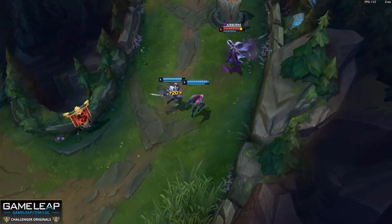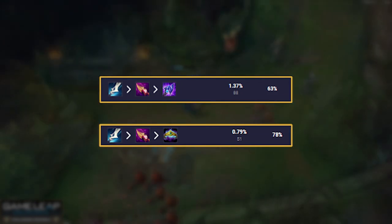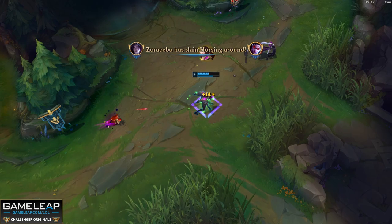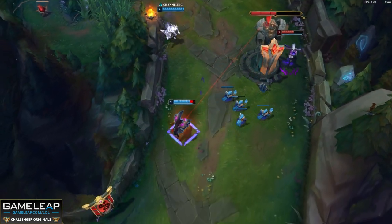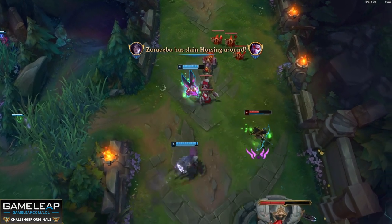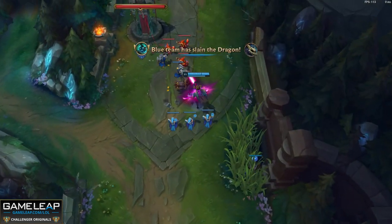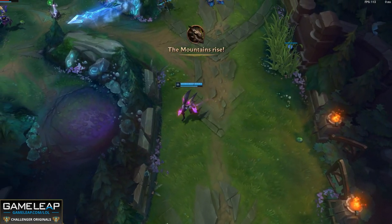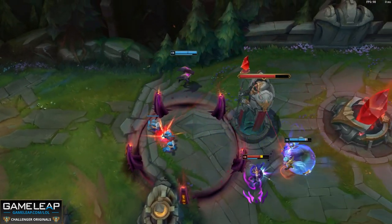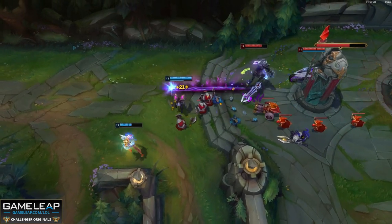A similar champion in the bot lane going a similar build is Kai'Sa, specifically the AP variant. Both build options include Manamune and Nashor's Tooth, then either Luden's Tempest or Crown of the Shattered Queen depending on the enemy comp. In Diamond and above these two builds have 63% and 78% win rates respectively — showing how strong this is. The AP void seeker Kai'Sa got nerfed, but AP Kai'Sa got buffed in 12.16 — AP ratios on Q and the shield in your ultimate went up. Get a mana mythic because abilities are crucial and you'll run out of mana fast. Every ability can be evolved with these items, making it potentially better than AD Kai'Sa right now.